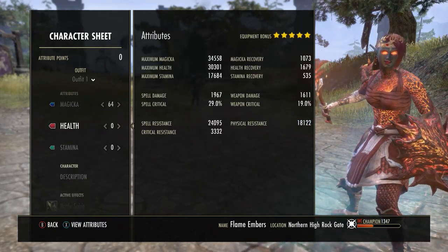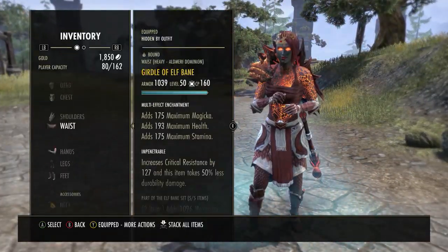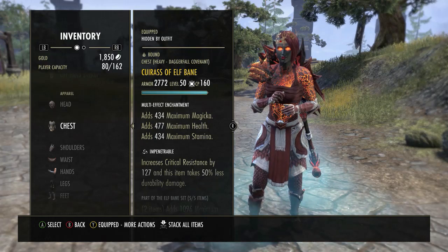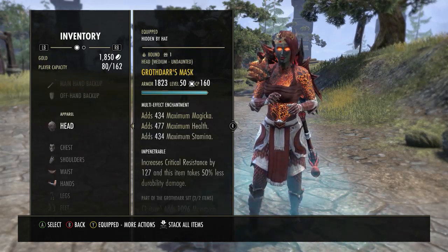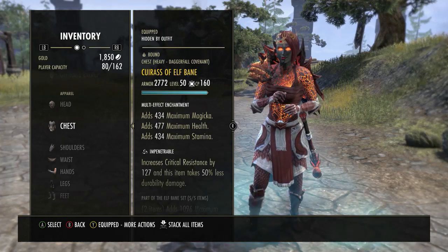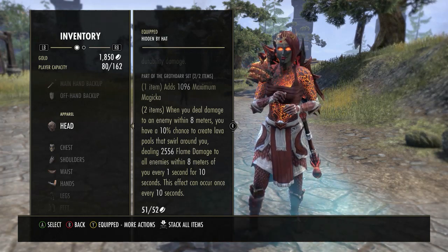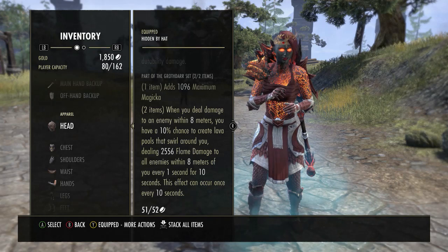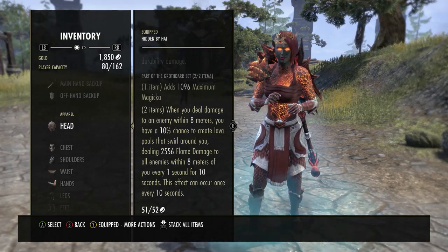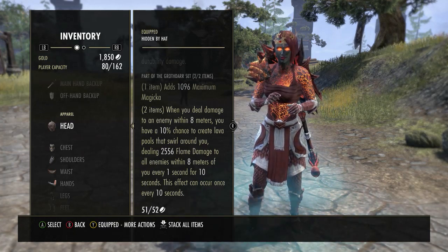Let's get into gear. I'm going to skip over weapons and jewelry first because I want to explain that before I get into it. Let's start with the basics of the five-piece set we're wearing on our body and the two-piece monster set. We're pairing Grothdar with Elfbane — that is a pretty popular thing and I seriously recommend it. The tooltip on Grothdar is going to tick basically higher than any dot you have, especially in no CP. Because we're on Elfbane, it extends to 10 seconds from 5, so we can have almost 100% uptime with Grothdar, thanks to the change this patch that makes it active within melee range. Aside from that 10% chance, you can basically have full uptime. It's pretty incredible.